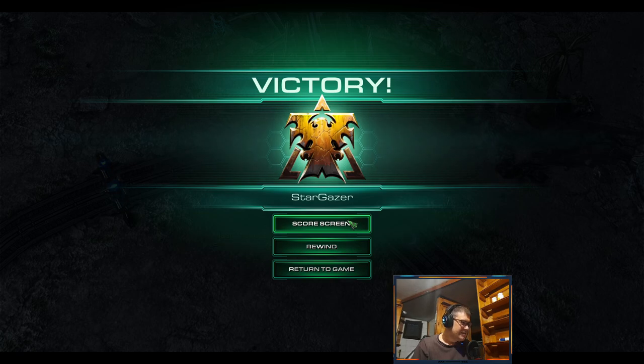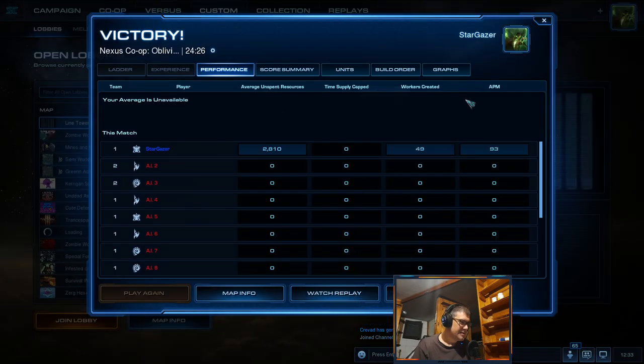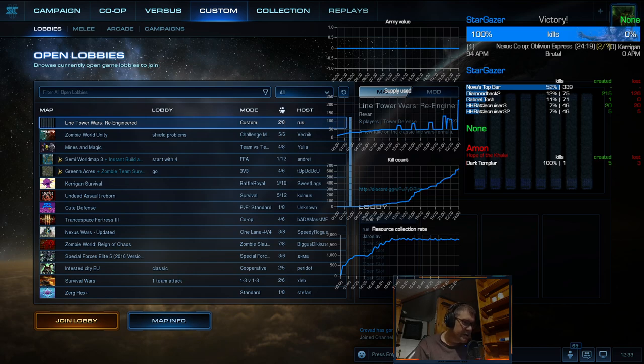That's it guys, pretty good. You can see the top bar — it actually says Nova's top bar, but it's actually Tosh's top bar nukes. They had the most kills at 52%. Diamondbacks didn't kill as much, but they were good to clean up, and against trains — and you can see that they also kill hybrids and flying units very fast.